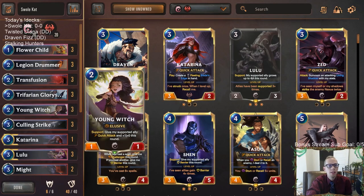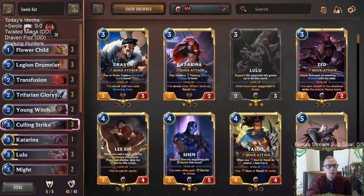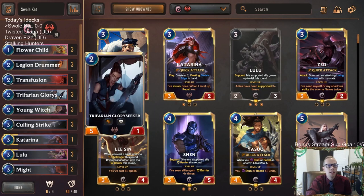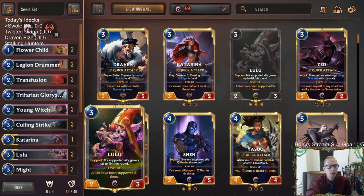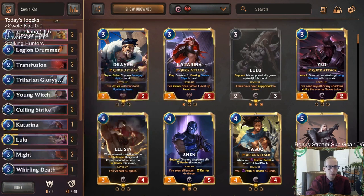We have a support deck with Young Witch, Lulu, and Shen, and we're going to be supporting Flower Child and Trifarian Glory Seeker. Trifarian Glory Seeker is honestly maybe the most important card in our deck — it's so good with Legion Drummer when you can give it Quick Attack, that's an awesome combo. Or with Lulu where you can make Glory Seeker a 4/4 so it has more health and can survive when challenging.